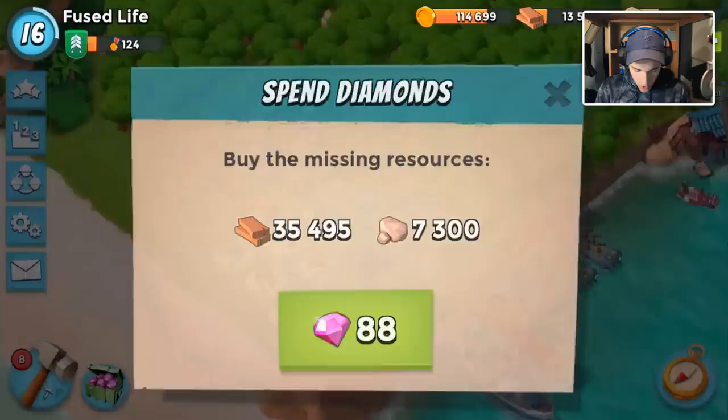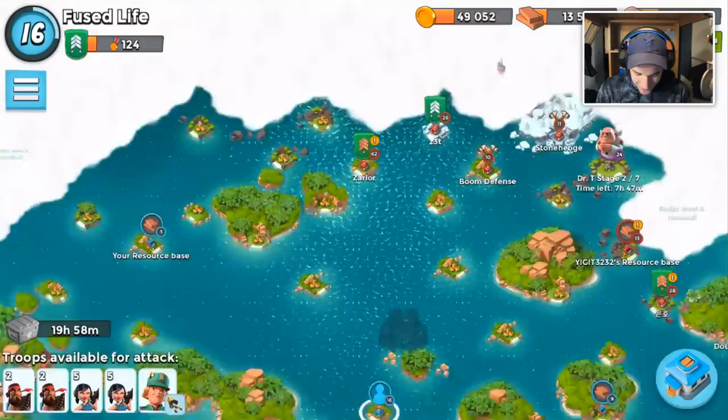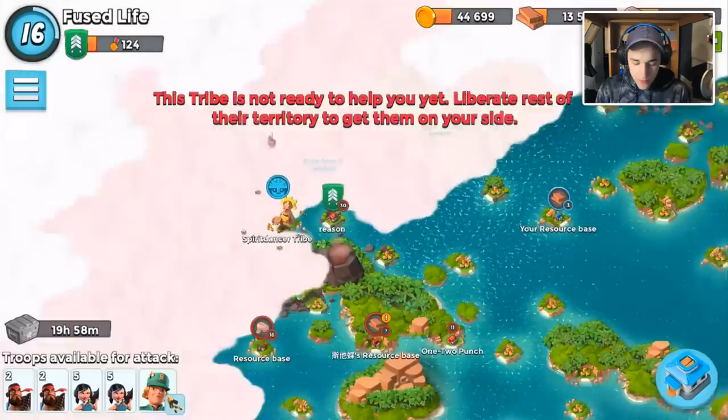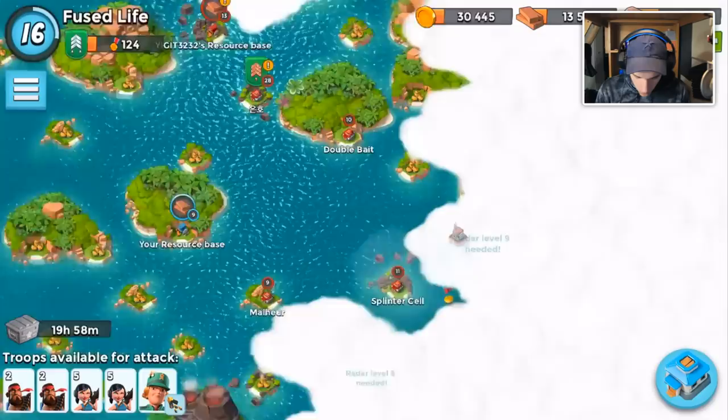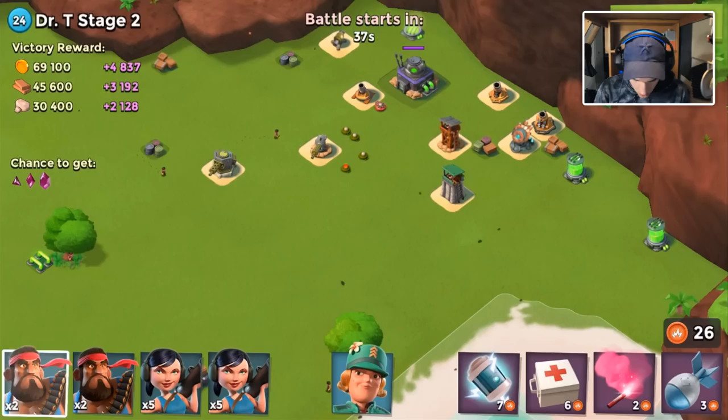Is there anything we can spend our gold on? Yes — let's uncover some more clouds. Tribes are pointless for now, we'll get to tribes later. We have one more little distress and a submarine landing here, and that is it for our clouds. Let's hit Dr. T and hopefully we'll be able to beat this.